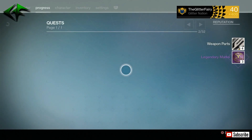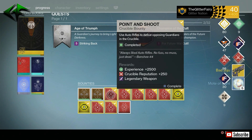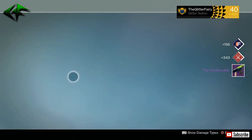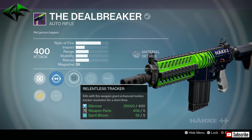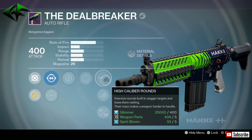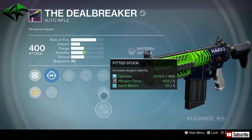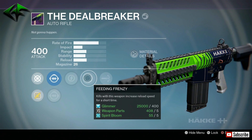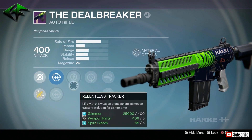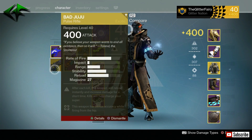Let's open up something else here. And the Bad Juju — already got a Bad Juju, so just more exotic shards for me. The Deal Breaker — let's check this thing out. Another auto rifle with GB Iron, LB Assault with Relentless Tracker, Feeding Frenzy, High Caliber Rounds, Fitted Stock, and Brace Frame. Might actually have to check this out. Brace Frame gets that stability somewhat up there, rate of fire is pretty good, and Relentless Tracker always does pretty good things. Might have to hold on to that.